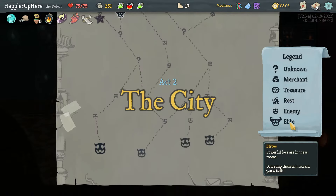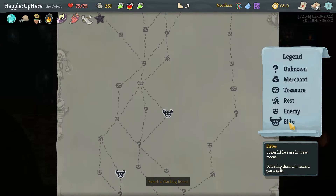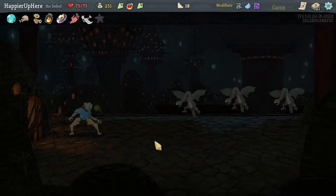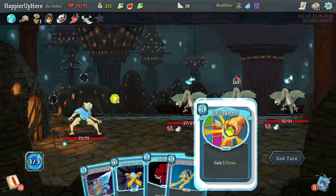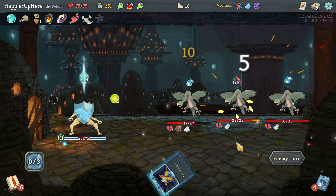I missed getting I Like Shiny so badly yesterday — there were like three opportunities and I completely missed it. I can hit all four elites on this act. I'll maximize question mark rooms but I only have one curse right now, which is a little disappointing for six question mark rooms. Let's do the Defragment, Bullseye, Cold Snap, and Leap.